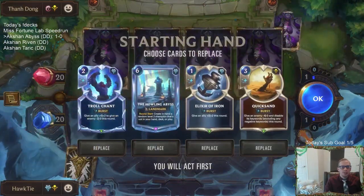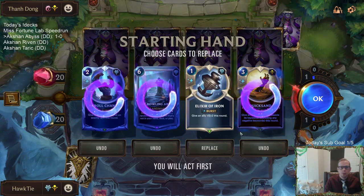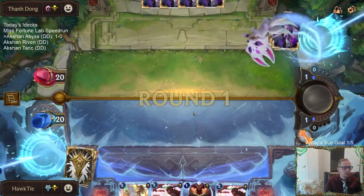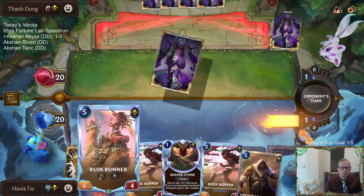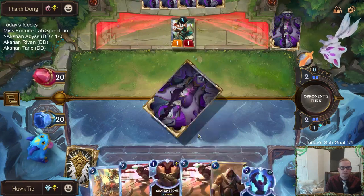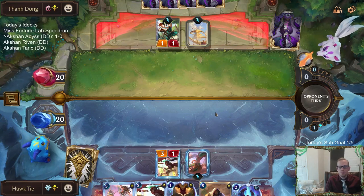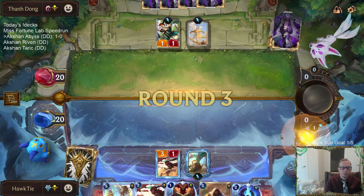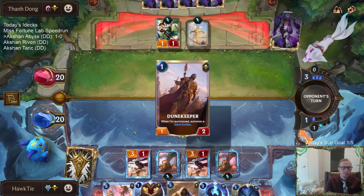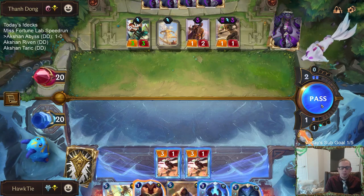Alright, we're playing against some Aurelia Azir. I'm going to just mulligan everything. I could see keeping an Elixir of Iron or a Trollchant because they're just super cheap for protection, but obviously we need to find our units. Rockhopper is not great in this matchup because of Sand Soldiers — they attack, then the Sand Soldier just gets the Vulnerable. Okay, they would have had to trade Sparring Student. Good Dune Keeper, but at least we're making them use Defensive Dune Keeper.